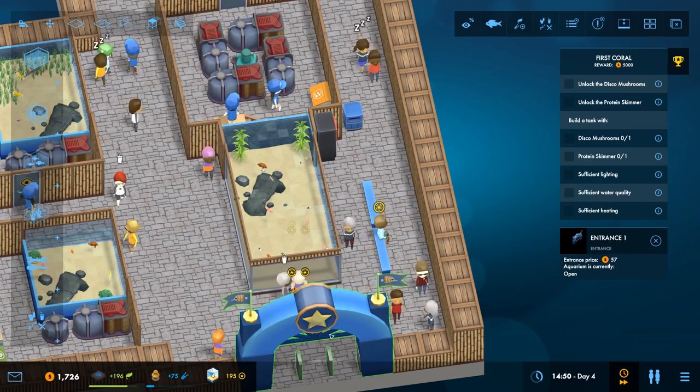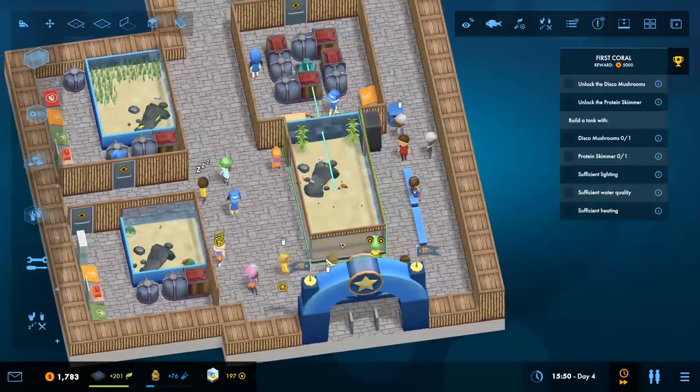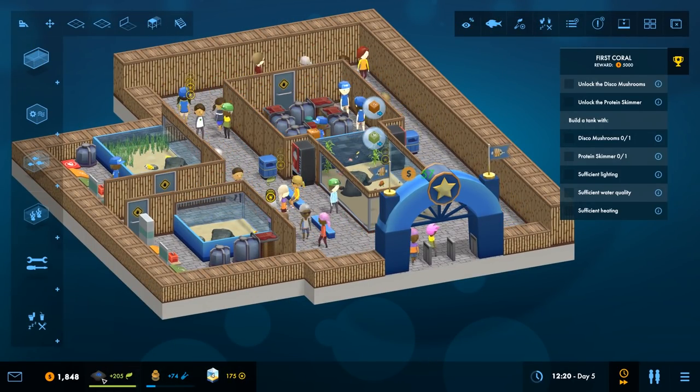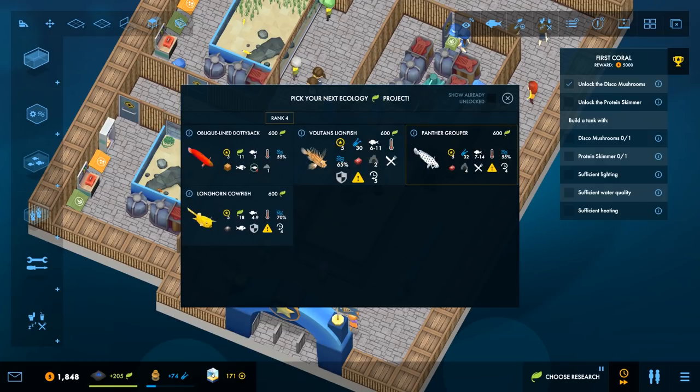How much are we charging people for entry? $57 for entry to an aquarium! I'm nearly there with the disco mushrooms. This animal eats zoo plankton - that's a new food. Soft coral - okay, we don't have anyone that's a danger to soft corals. They need light, which I don't have yet. There's a lot of anger in the fish world, they don't like each other very much.